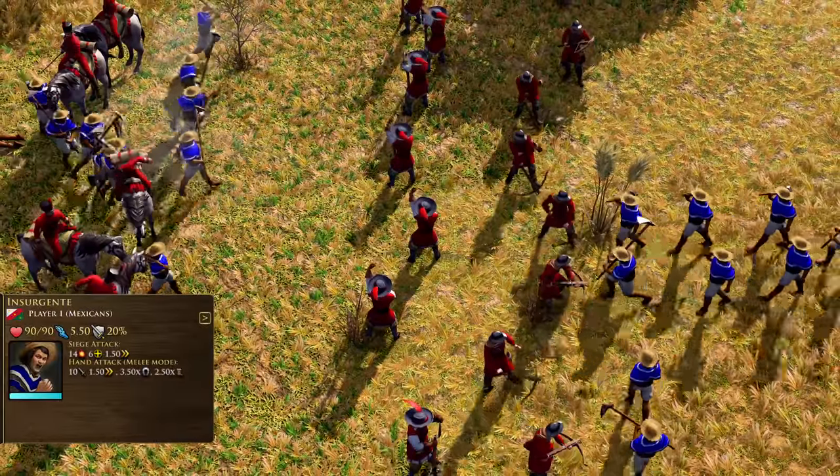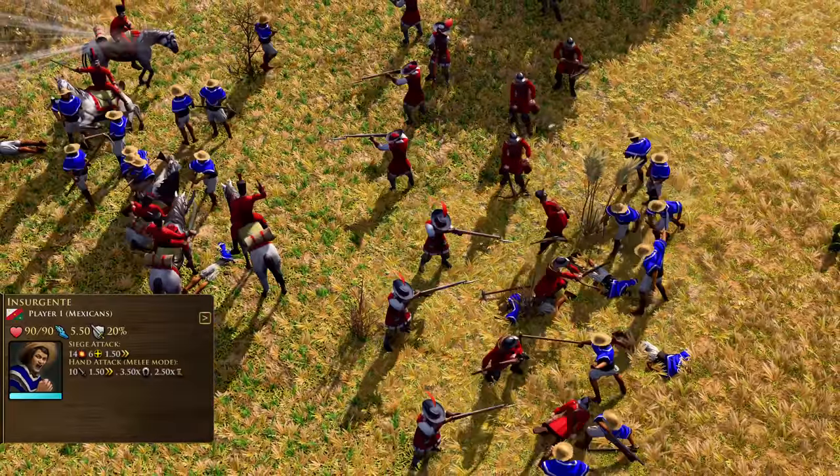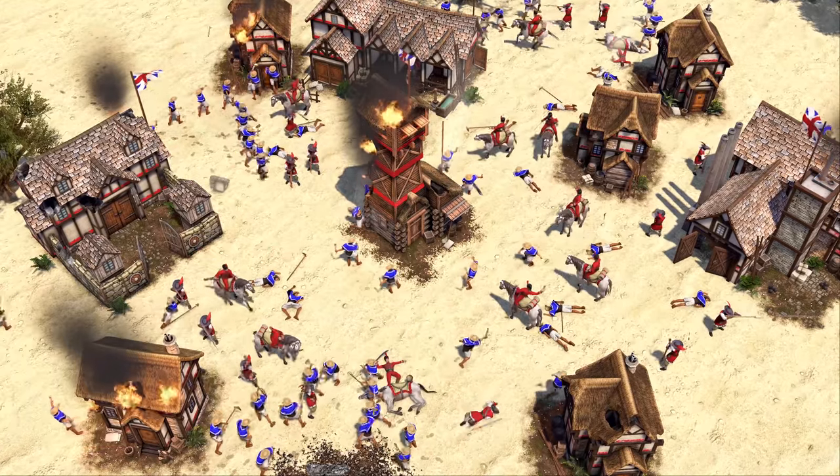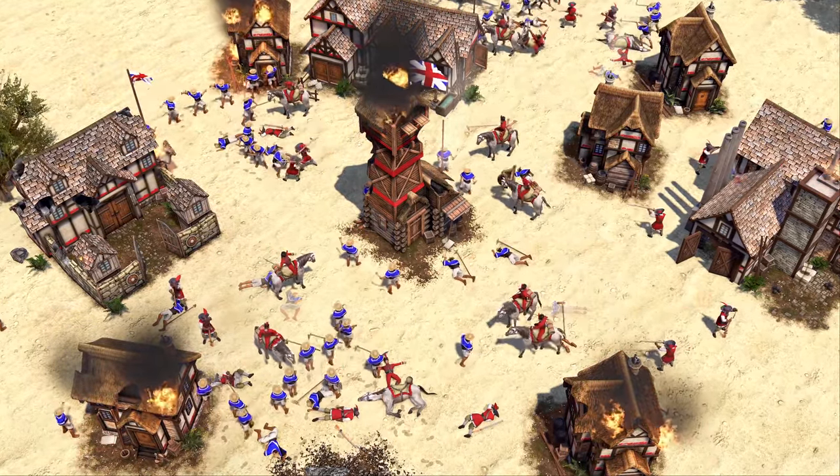The Insurgente is a furious rebel, armed with spears, machetes, plows, and other tools. Costing only food, they are fast to train, extremely mobile, and highly effective against cavalry units, perfect for manning the front lines.